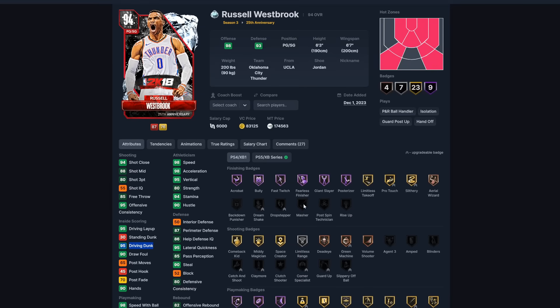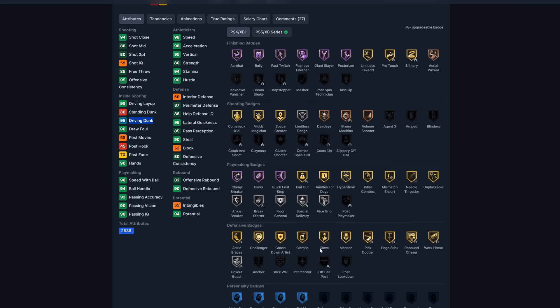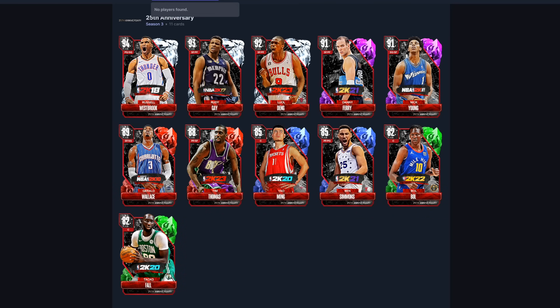Westbrook is an 83 overall with a 95 driving dunk — the best point guard for driving to the basket overall. He has silver limitless range, playmaking and defensive badges, clamps, glove, and menace. He's part of the 25th Anniversary collection.